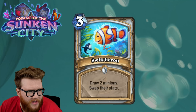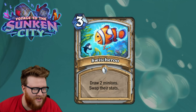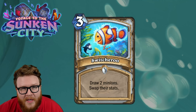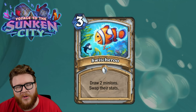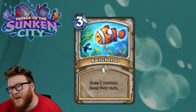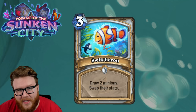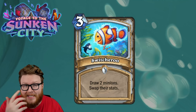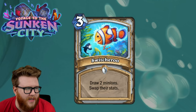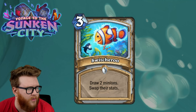Next up for Priest is Switcheroo, a fun three mana spell with cute art. It draws you two minions and swaps their stats. There's definite meme potential — with a Stonetusk Boar in Wild you could get a one mana 20/20 charge minion. In Standard format you could still utilize that swap: have a low cost minion that gets a bunch of stats and maybe it has a cool effect like rush or a big taunt with lifesteal.